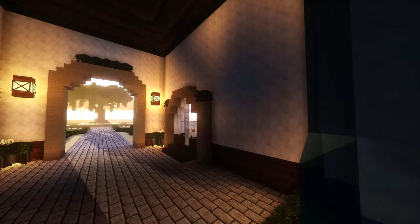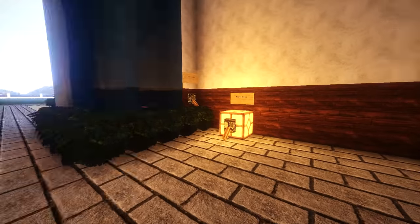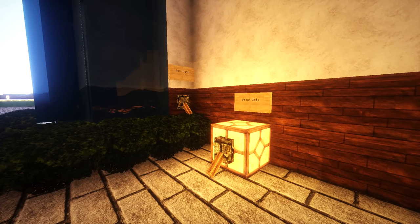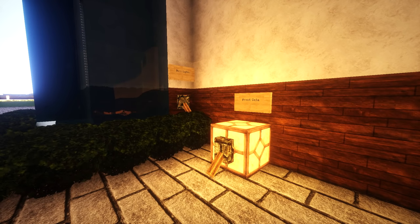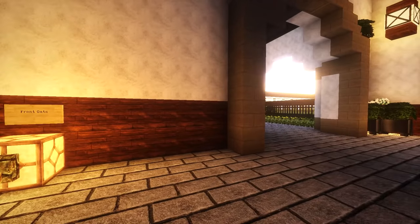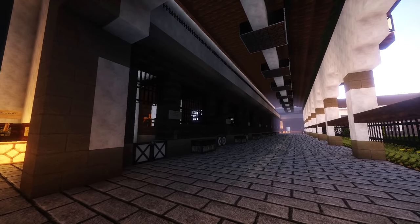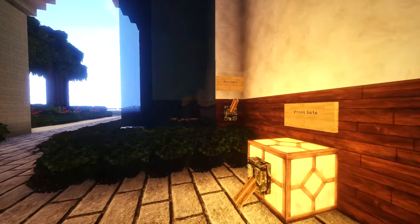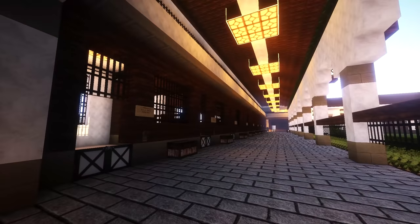When you first walk in, there are these two giant fountain things. I put labels here so everyone knows what switch does what. There are redstone lights — this is the switch for the lights, and you can turn them all off. It looks so dark without them. There are lights in the stalls and lights up above. It looks so much better with the lights on.